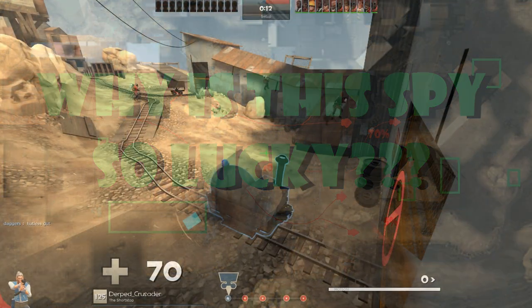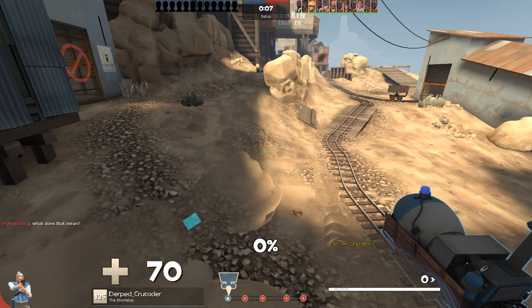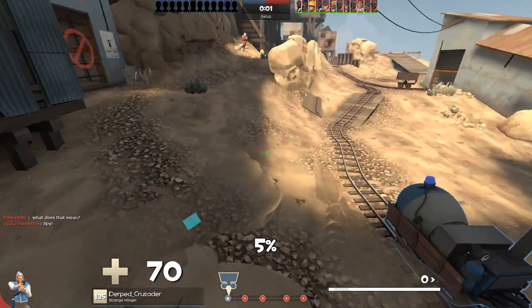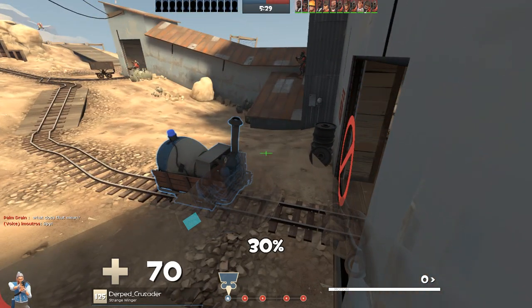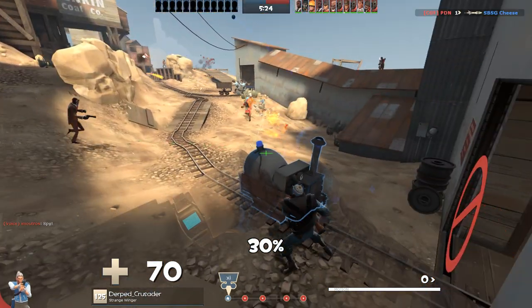I'll keep a running percentage on the bottom of the screen letting you know how dangerous I think the spot I'm standing in is. Let's make 5% the lowest — because you can die from anything random in any spot — with 100% being the most dangerous and most risky spot to be at.